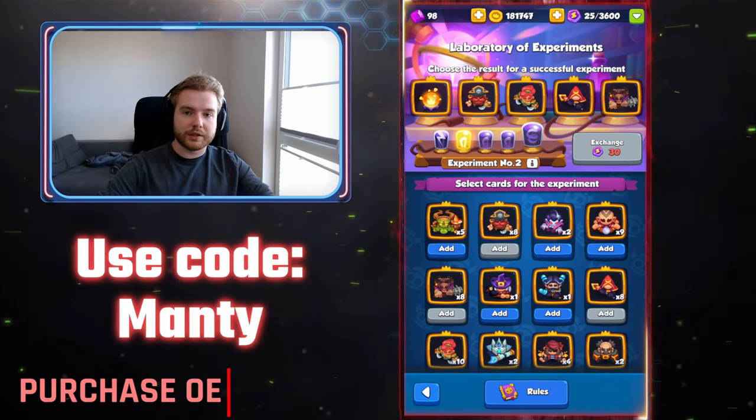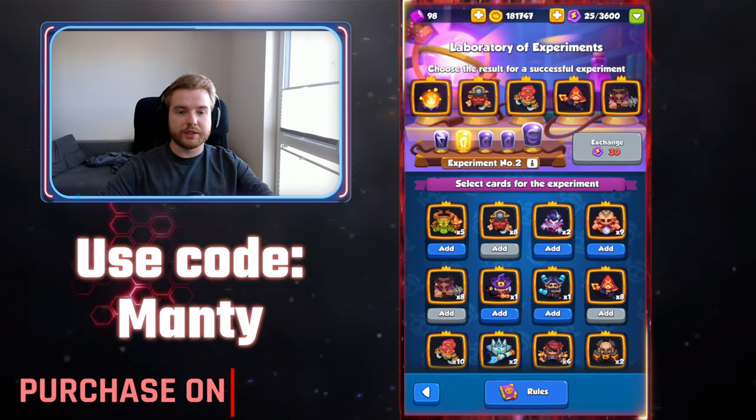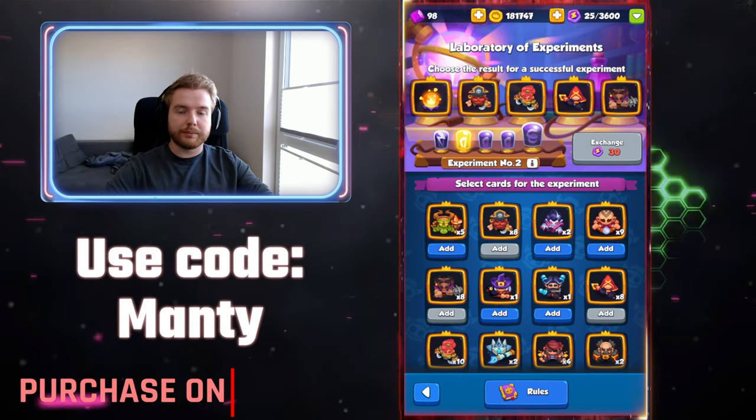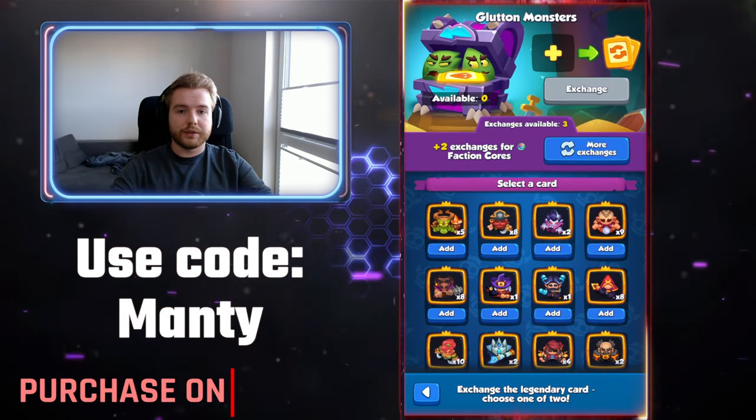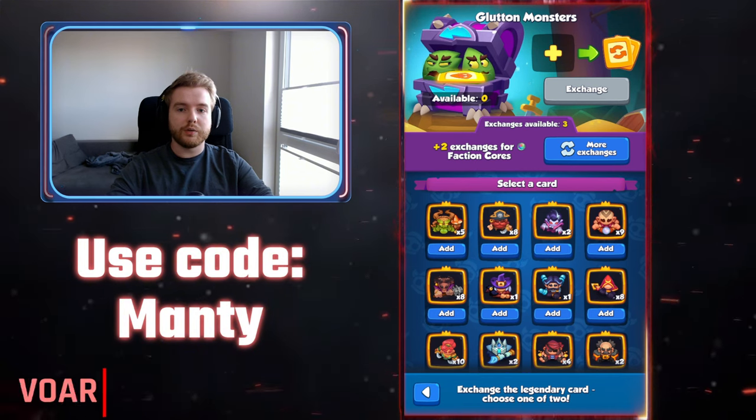The third way is via experiments. You can now choose magic orbs instead of any legendary unit, and you will have a 20% chance to get it, out of the overall percentage chance depending on which experiment number you are on.